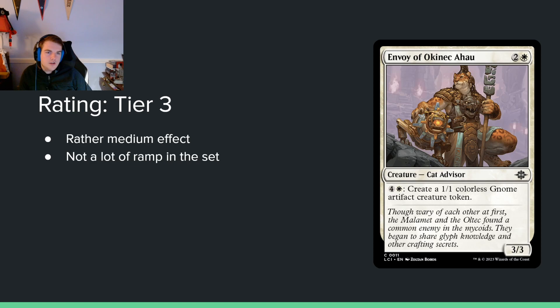Envoy of the Alcanic — I gave up on pronouncing it halfway through, and that's okay. 2 and a white for a 3/3, with an ability costing 4 and a white to create a 1/1 gnome token. If you're activating this ability, it's probably a bad sign, but it could be one of those formats where you just double-activate at some point and win eventually. The concern is that the ability just doesn't matter at all. But I'm kind of optimistic this can be functional as a 3-drop.